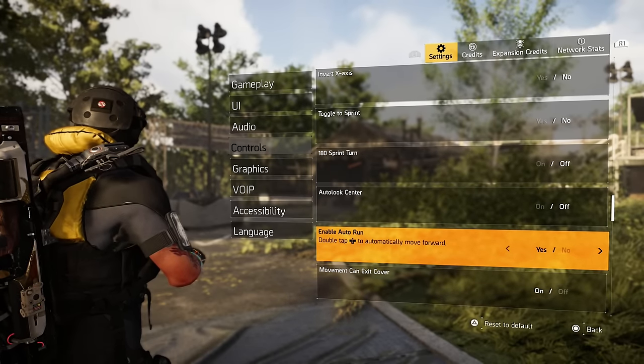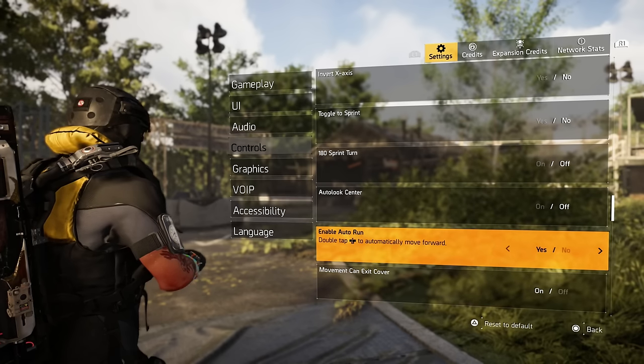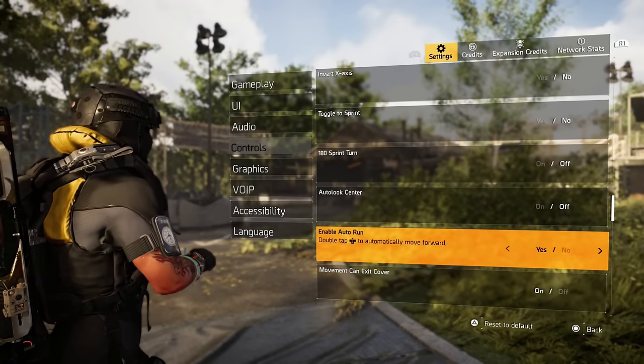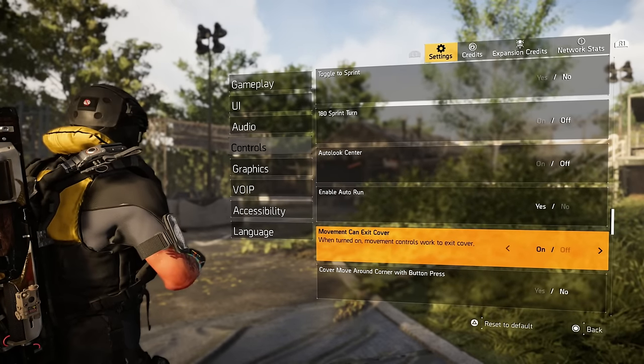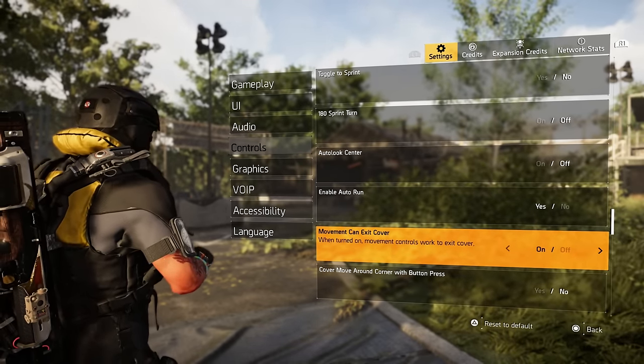Enable auto run — I have yes, but since I have toggle to sprint off, I can never get mine to actually auto run — it just won't do it and I always have to hold the button. Movement can exit cover — I have that one on. That's so good because if you're in cover and hit back, it will move you and get you out of cover.